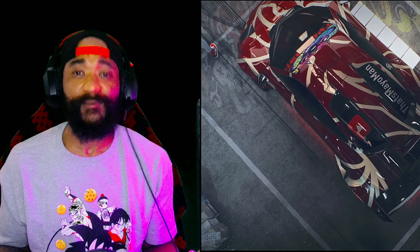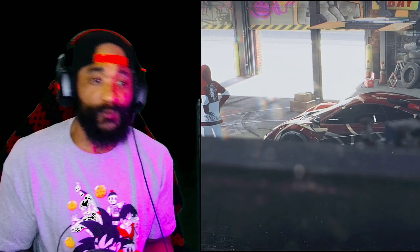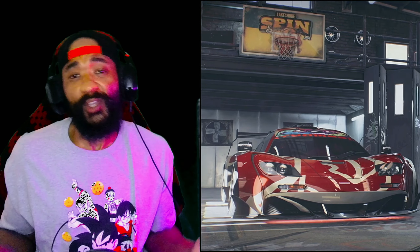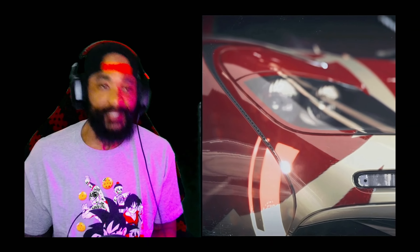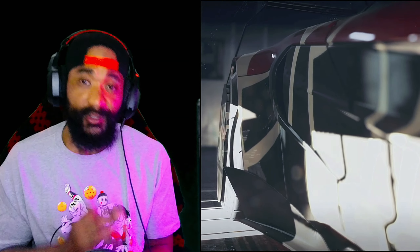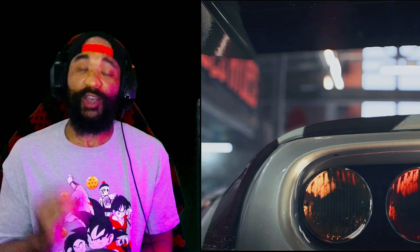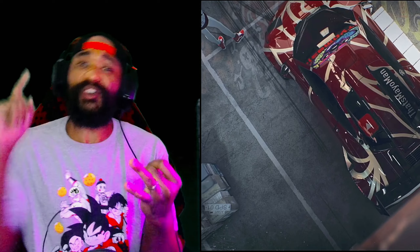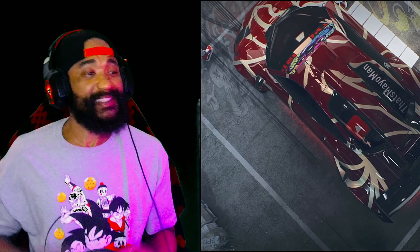We all should have got this thing for free — I got one when I got Volume 4, and then they sent me another one, so hey, two is good. Today we're gonna be doing the S+ build. I'll do an S class build later on, but I had already built it for S+, so we're gonna do it like this. This car has the stability, has the cornering, has the handling — this thing grips.